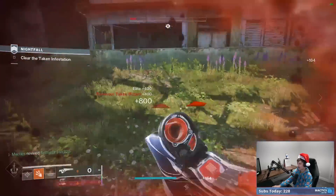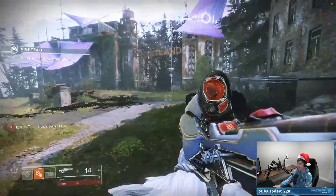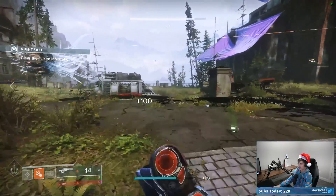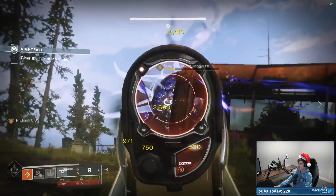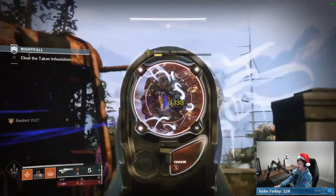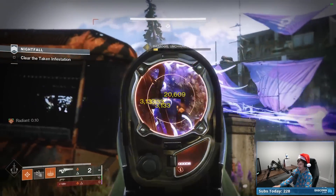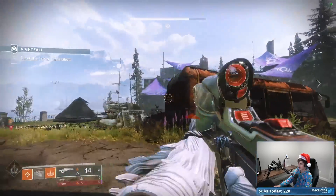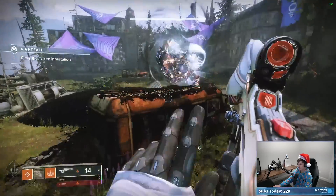Definitely learn how to use Icarus Dash with this build — use it to maneuver, stay safe, and reposition. Huge part of this, undoubtedly. Now just going to try and poke him down. With Radiant, you one-shot all of his retaliation orbs. I'm going to shoot right in between the mirror of the boss, keep maneuvering. I'm completely out of heavy ammo, which is unfortunate, but our Polaris Lance can go ahead and mop him up just fine — killing pretty quickly.